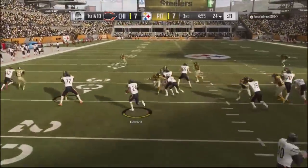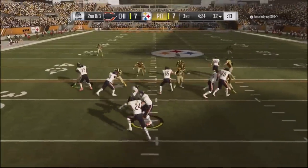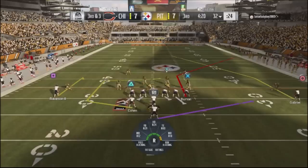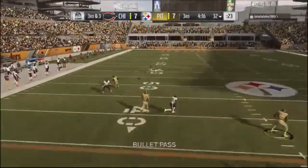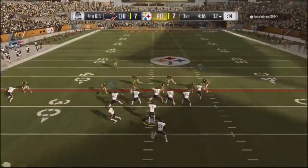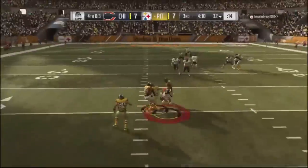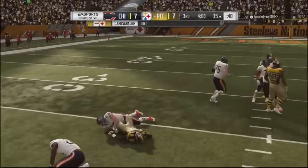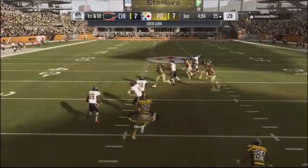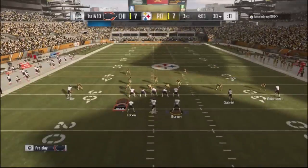Second half — he's still running man coverage. Nice little run by Howard, I catch him on a defender switch. I go into the slide play but the man defender plays the ball perfectly. I try a circle route by the running back but release a little late. Fourth and three situation — he's running all man — and I put routes on top of each other, which is bad. Should have had an out route and a slant on the backside. I throw the interception.